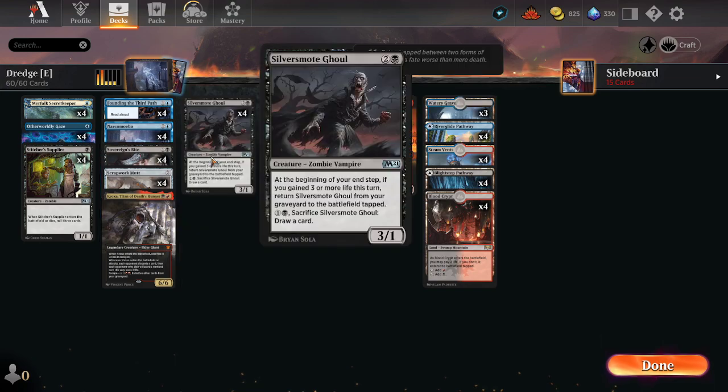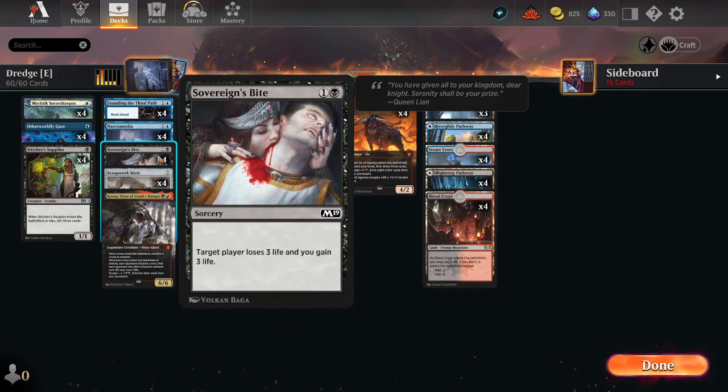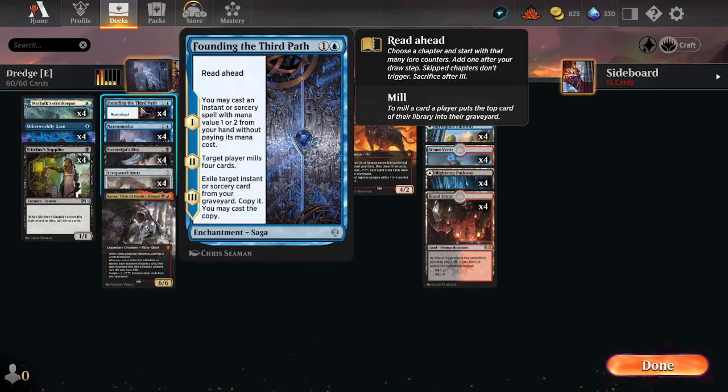This contributes to being able to burn our opponents out and have a bit of reach. This takes us to our next card: Founding the Third Path, from Dominaria United — another enabler, a Saga with a Rewind-style ability.